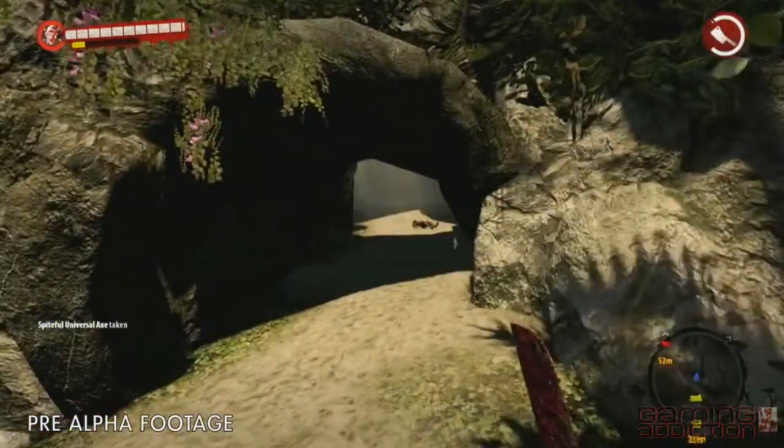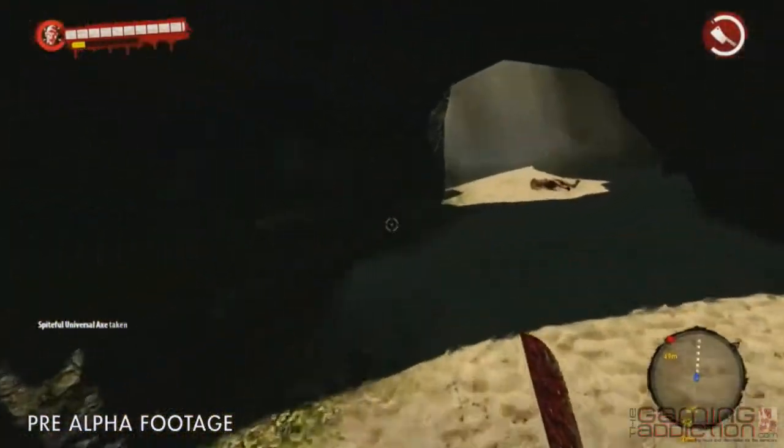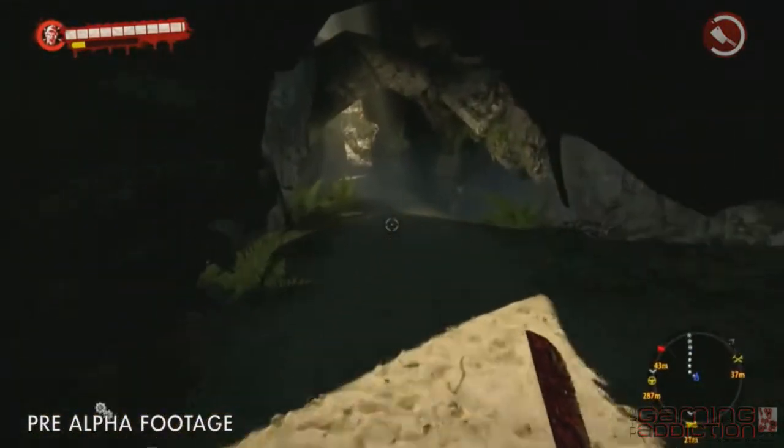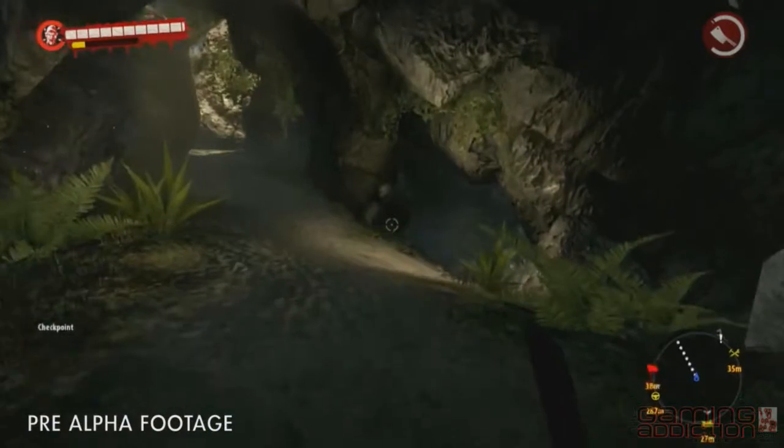Our current mission goal is to search for weapons to defend our hub, with some survivors set up deeper into the jungle. We got a hint earlier that there's a wrecked chopper around here somewhere. Maybe we can scavenge around it for some goodies.